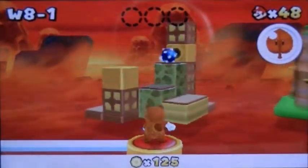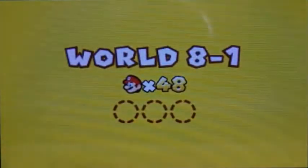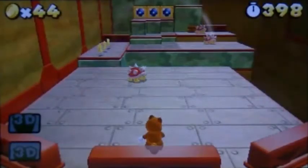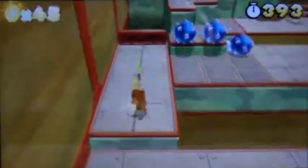We're at A-1, and we're in the kingdom of Bowser, so we have a few more levels before we go in and fight against Bowser. The first thing you see is spikes, and a lot of spikes too.